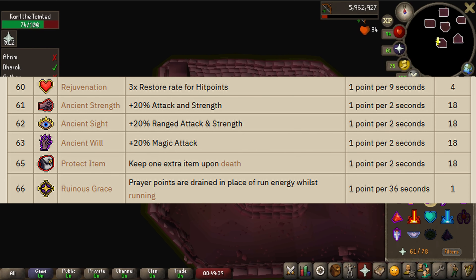The Ancient Strength Prayer boosts the player's attack and strength by 20%. Ancient Sight boosts the player's ranged attack and strength by 20%. And Ancient Will boosts the player's magic attack by 20%. These three boost prayers will have immediate use and greatly increase DPS this league, with pretty low requirements at 61, 62, and 63. The Protect Item Prayer keeps an extra item on death, just like in the normal prayer book.